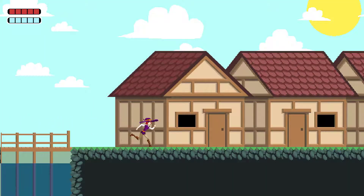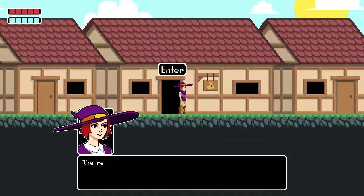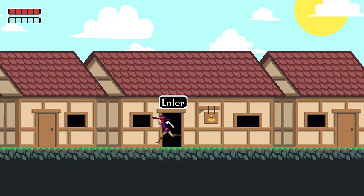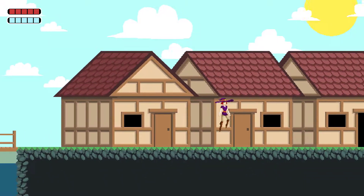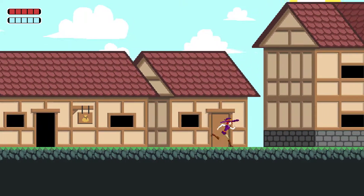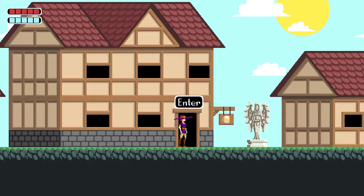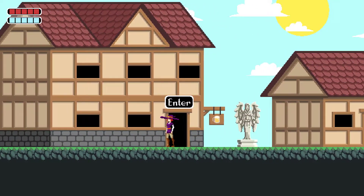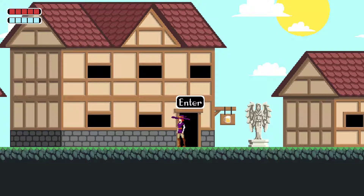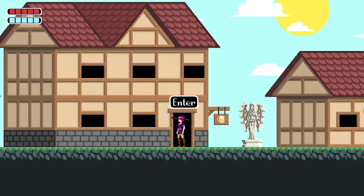I pressed the magic button but it didn't do anything. The door is locked — apparently the shop interior isn't made yet. There is screen tearing, and I really don't like screen tearing on 2D games — it's frustrating to look at. It's probably not showing up in the capture the same way as on my screen, but I would absolutely recommend including a VSync option — I'd enable it by default.